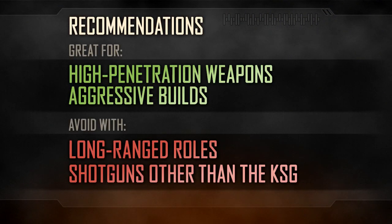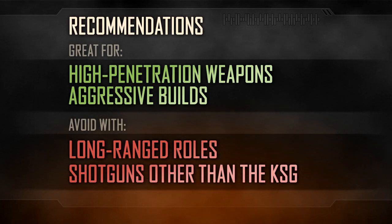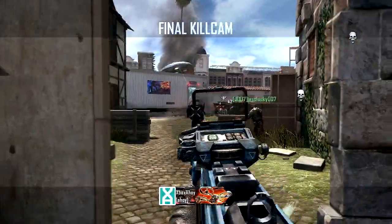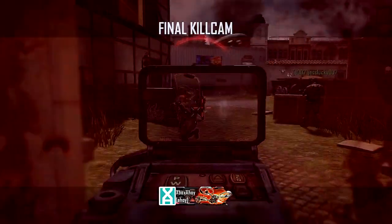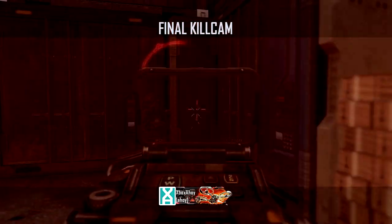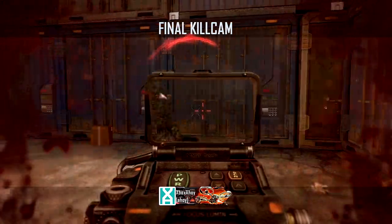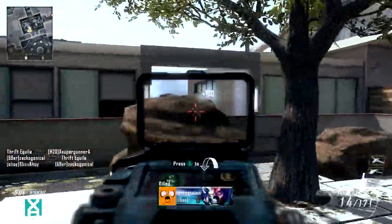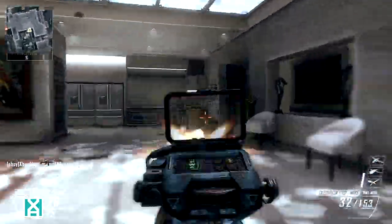It only really works within an aggressive role, however. The low zoom means an alternative optic will be a better choice for a longer ranged role. The MMS is also arguably of lower utility on the weapons with poor penetration characteristics too. While knowing where an enemy lurks will make your life easier, entering their domain to eliminate them still poses a certain risk. Still, it remains an interesting alternative to the reflex sight, and has few downsides for a close-range build.